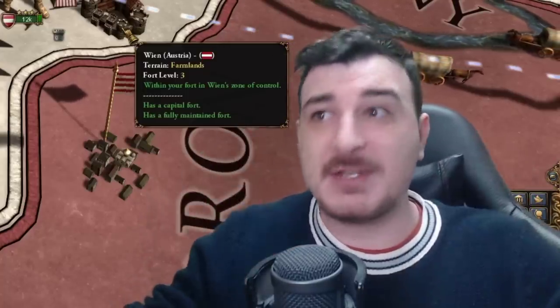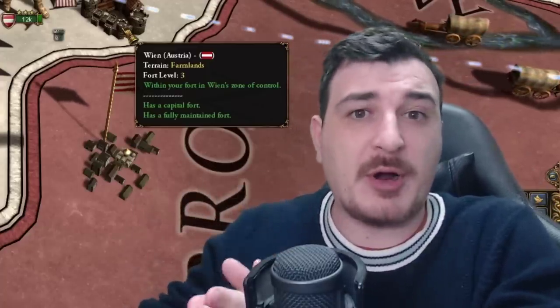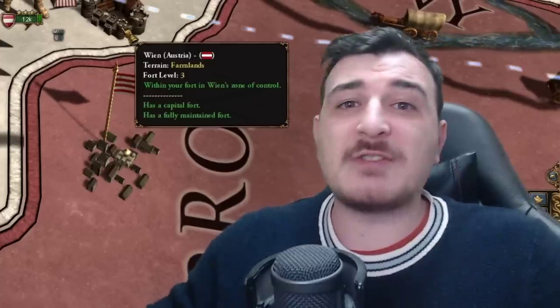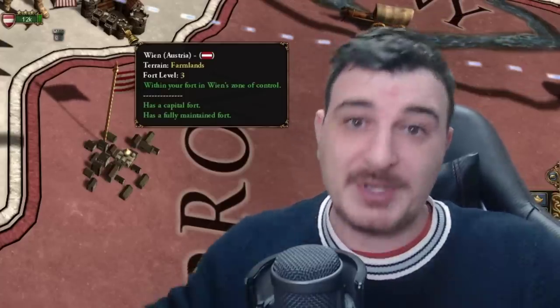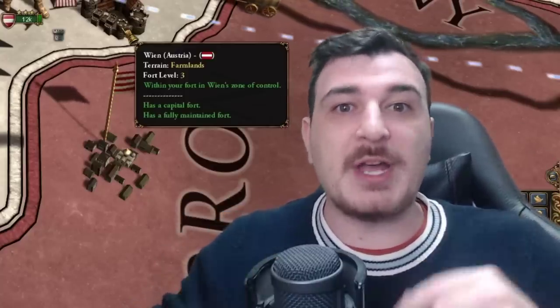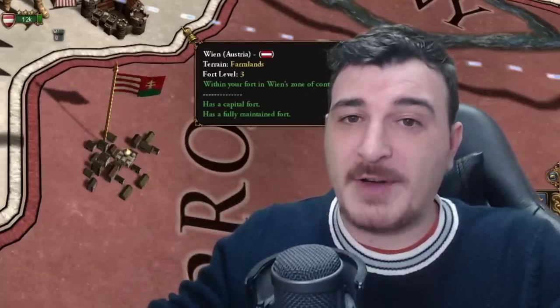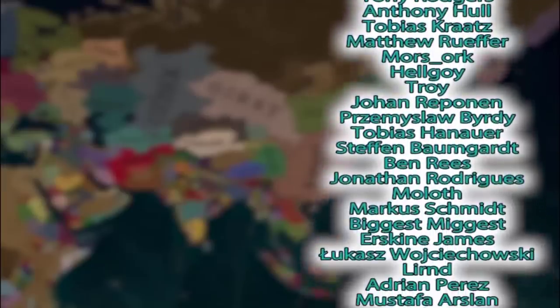Because I want to explain in depth how every stage of a world conquest and one-faith run as Austria goes, I'm dividing this run into multiple parts. Once we get 7,000 likes I'll do the second part and release it as soon as possible, linking it in the description and pinned comment. A massive thank you to all patrons, channel members, and Twitch subscribers - I would not be able to do this without your support.